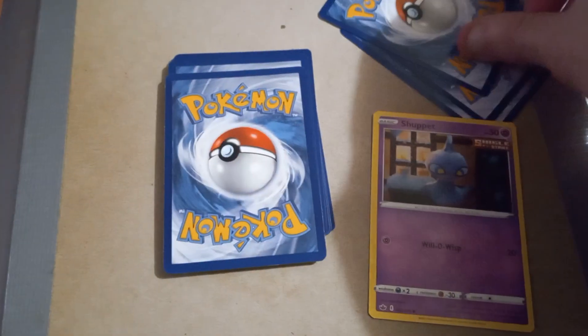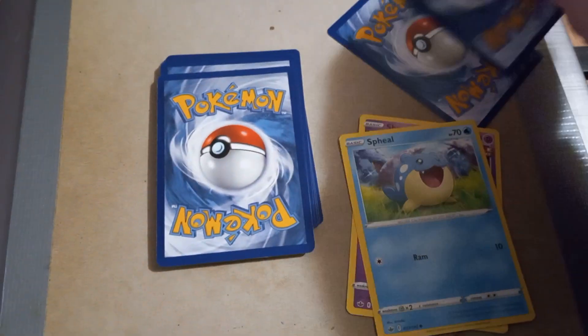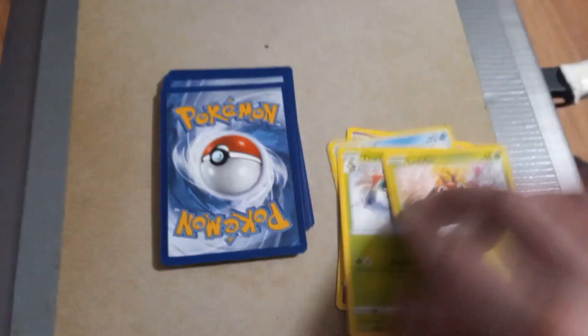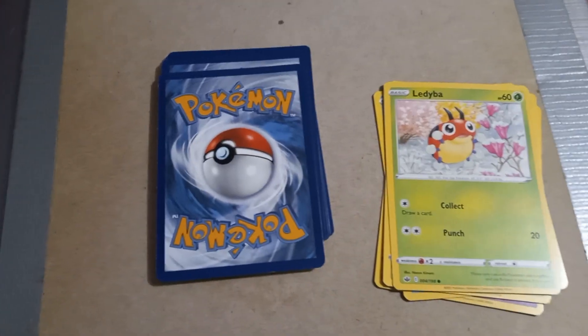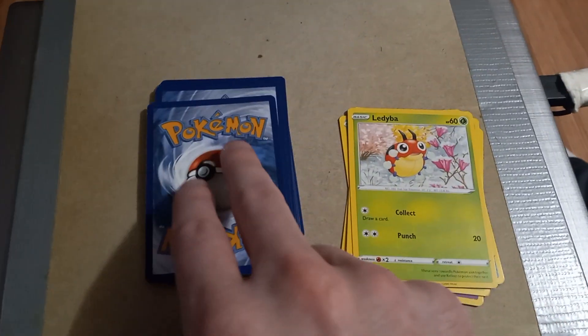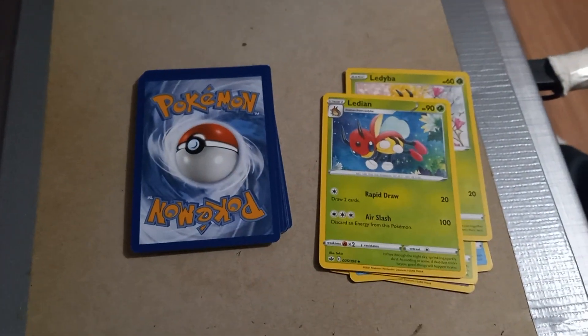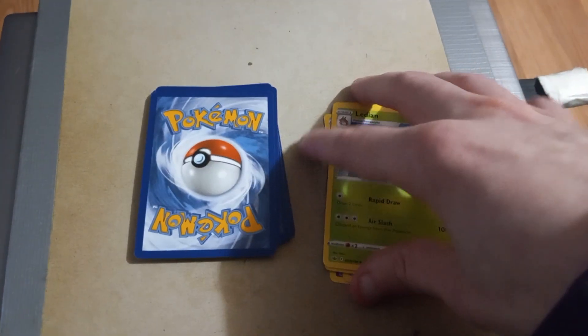Shuppet with Will-O-Wisp, Swirlyx with Ram, Woobbat with Knock Off, and Lady bar with Collect and Punch. I couldn't resist — I wanted to do it. Swoobat with Rapid Draw and Air Slash — the evolved form right after the pre-evolution.